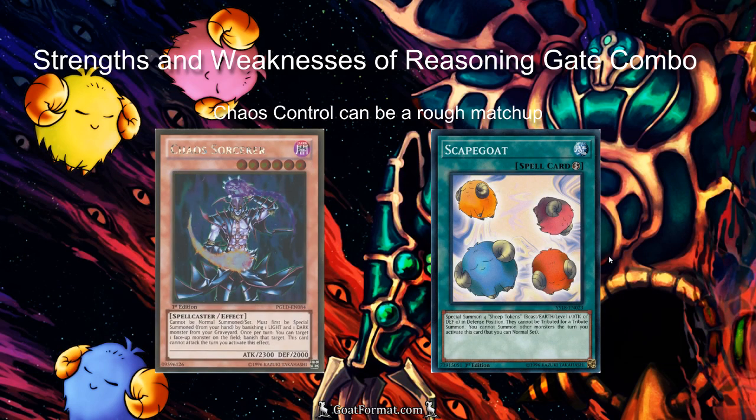A weakness of this deck is that Chaos Control can be a hard matchup, because they have Scapegoat to stop OTKs and Chaos Sorcerer to fill up their own banished pile, so Dimension Fusion isn't as good. If you're playing the more dedicated OTK version, Chaos Control gets a lot easier, but if you're playing the more standard build, it can be hard because you're giving Chaos Control a decent amount of time to set up their defenses.